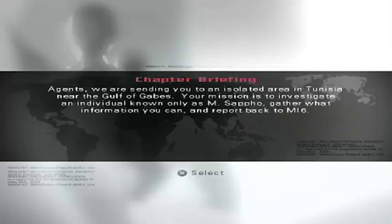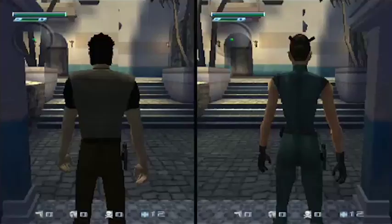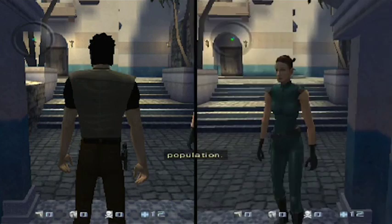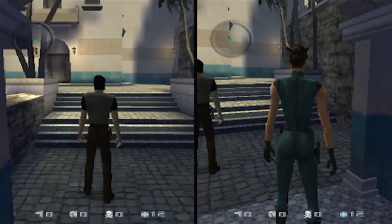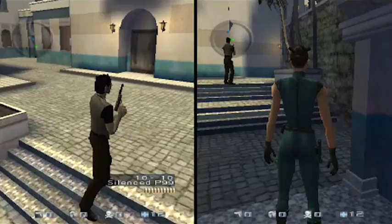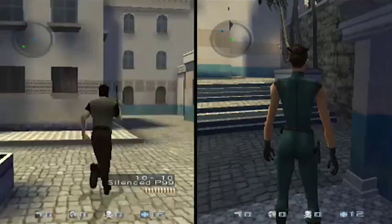Let's go for the Tunisia chapter. The mission briefing: 'Agents, we are sending you to an isolated area in Tunisia near the Gulf of Gabes. Your mission is to investigate an individual known only as M. Sappho — gather what information you can and report back to MI6. You need to infiltrate the nearby palace, most likely the headquarters of the operation, and avoid all contact with the local population.' It's pretty much just like the single player except you're not Bond and it's split screen. You don't have Bond Sense but you still have the weapons, and you eventually unlock gadgets like the nano suit and Q Spider. It has its own storyline — I think there are 13 more missions you can play with a friend.